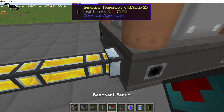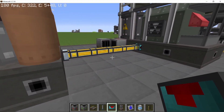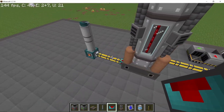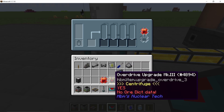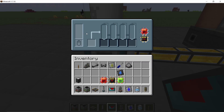Set up a centrifuge with a Speed 3 and Overdrive 3 upgrade — it will process items nearly instantly. The non-metal bedrock ore will come into this centrifuge, and aside from giving us double ore it will also output gravel. To get rid of the gravel, I'm going to do the same thing as I did with the bedrock ore processor: set up a conveyor ejector and a conveyor inserter.